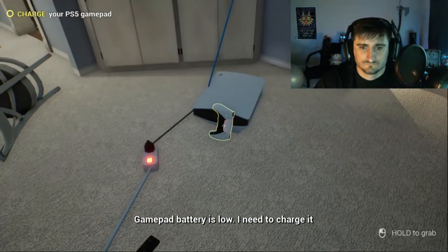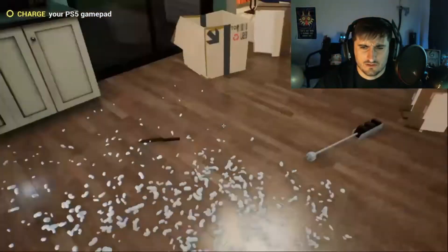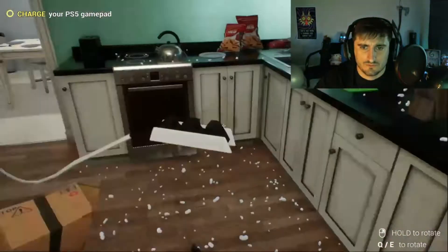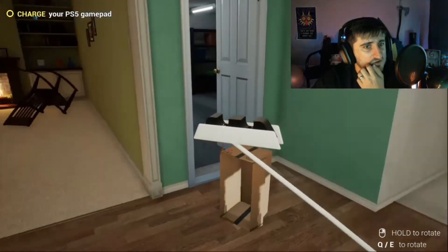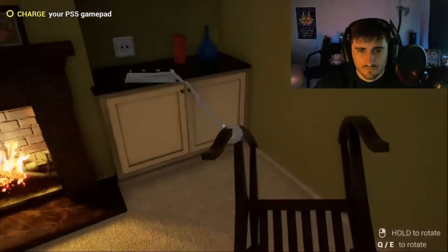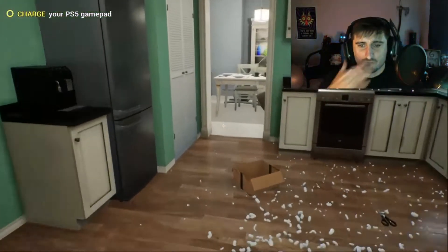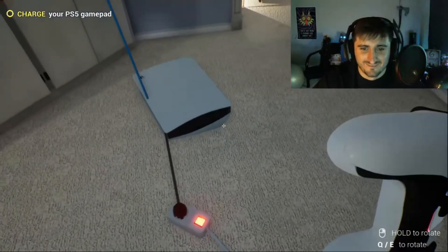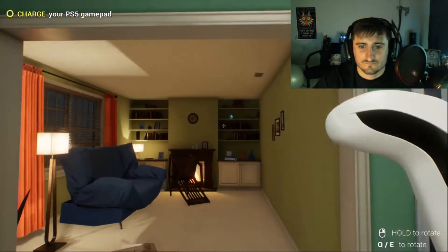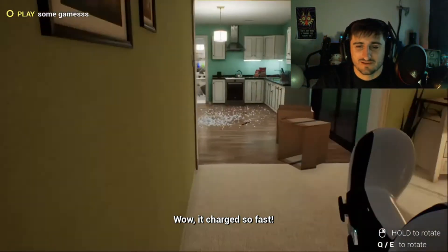Gamepad battery is low — I need to charge it. So that's how you charge it. How do I plug this thing in? There's an outlet over here. I think we can do it then. All right, we'll put that here. Boom. I have destroyed this house. What's that glowing up there? I don't know what that is. We're going to put it here. It's charged so fast! Wow, it's charged so fast. I think we're good now.